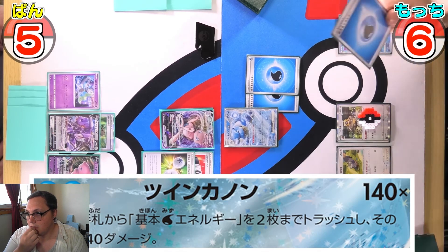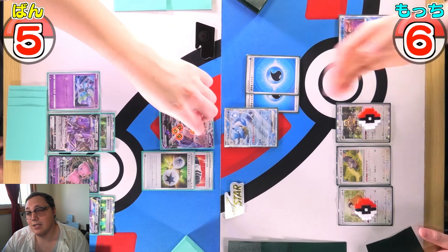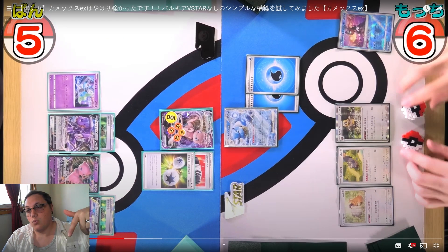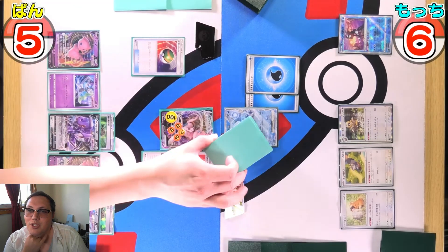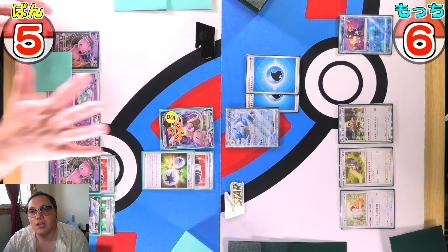Discarding one energy to do 140 points of damage to the Mew in the active position. Mew VMAX has 310 HP so that leaves 170 remaining. Nest Ball for another Mew, using a Lost Vacuum to get the Forest Seal Stone off — just clearing out hand space — then Genesect to draw five more cards, and switching.